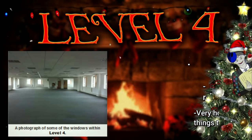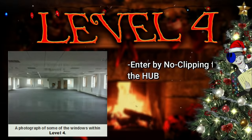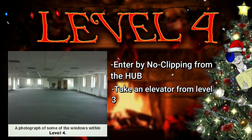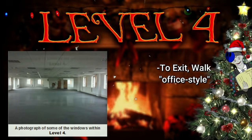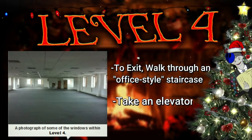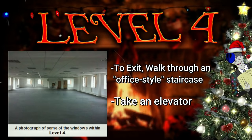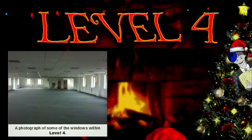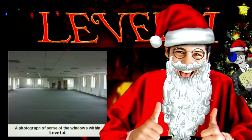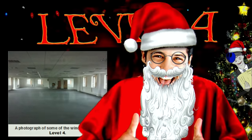To enter this level, you can pick from a variety of ways, but the most common is noclipping from the hub, or you can take an elevator from level 3. To leave level 4, all you have to do is walk through an office-style stairway — there are tons of them on the level — or you can take an elevator, and both of those exits will put you on level 5 or 6. To summarize, level 4 is the home of infinite almond water and is relatively safe to just chill at and meet new people.